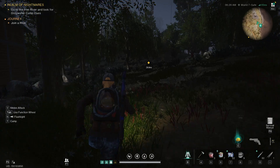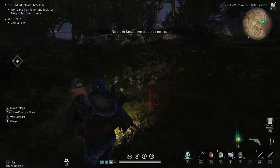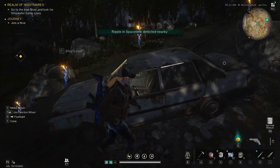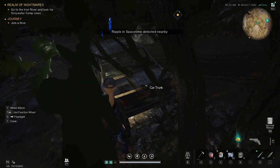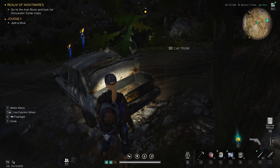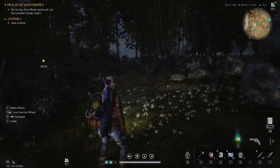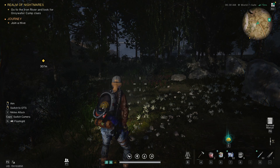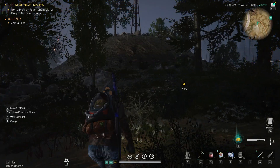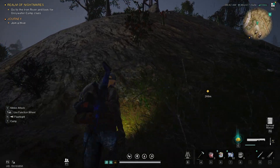We're gonna go over here. There's tin, there's a few other items. There's a vehicle — I'm gonna have to keep an eye out for vehicles. We're gonna have to keep an eye out for vehicles and other stuff, because I'm wanting refined parts and a few other parts as time goes on.